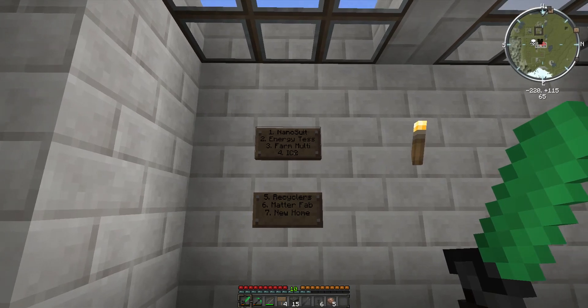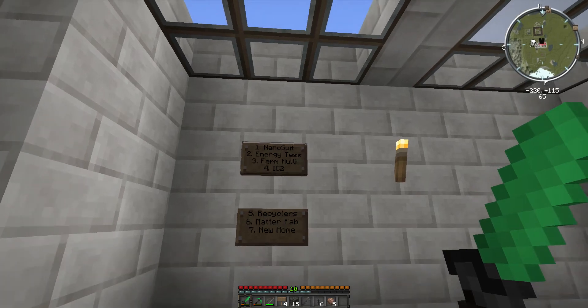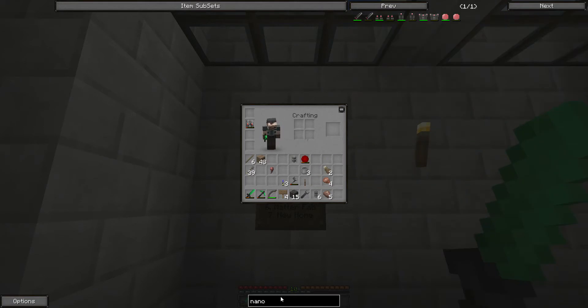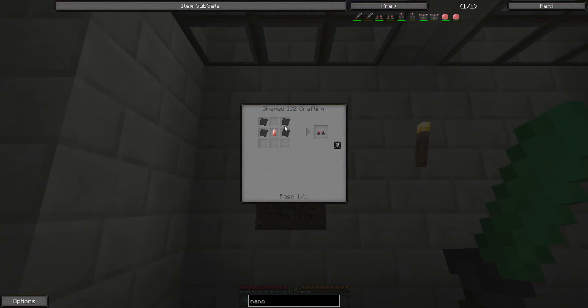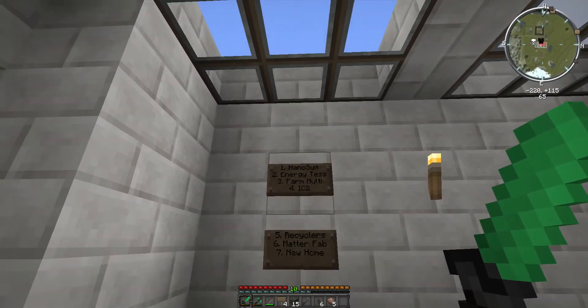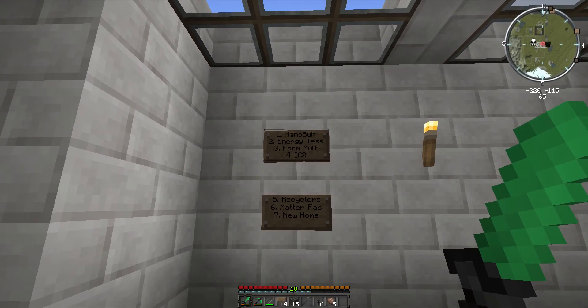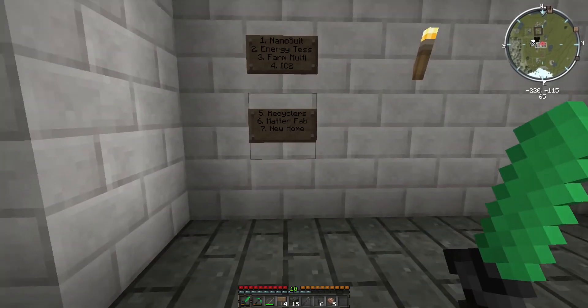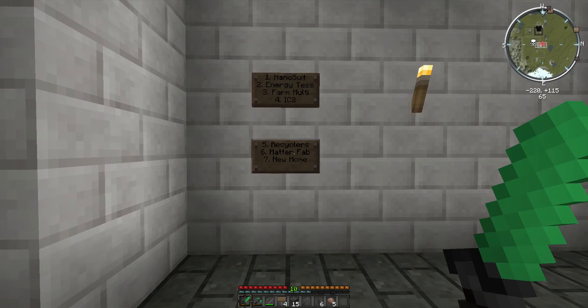Number four, I want to try to climb the IC2/GregTech ladder a little bit, and this will go along with number one — we'll have to do a lot of this for the nanosuit as well. Nano boots require carbon plates and an energy crystal, which is actually not so bad. I think I can make a compressor. Eventually we'll be doing recyclers, and if we can get up to the matter fabricator, and then beyond there we'll worry about the gravisuit and so on. But that's a long way away, so we don't have to worry about that just yet.